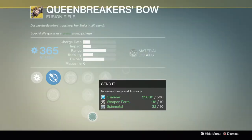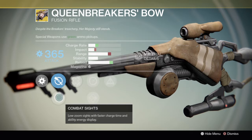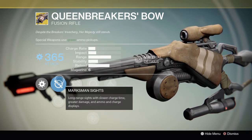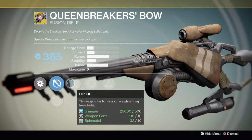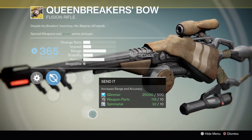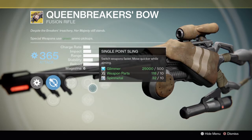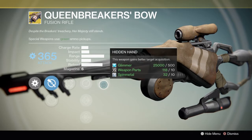Not my Dregs Promise. First up we've got the Queen Breaker's Bow, which I think I'm probably gonna get. It's got the combat sights, marksman sights, hip fire — this weapon has bonus accuracy while firing from the hip. Got single point sling, flared magwell, send it — increased range and accuracy, reload weapon even faster, switch weapons faster, move quicker while aiming. And the hidden hand.